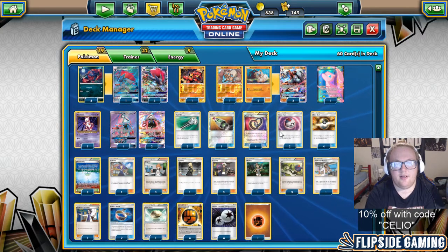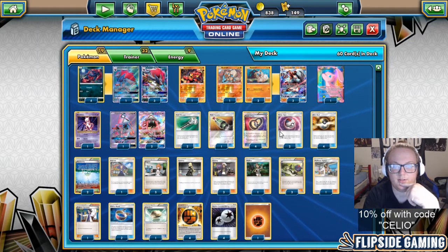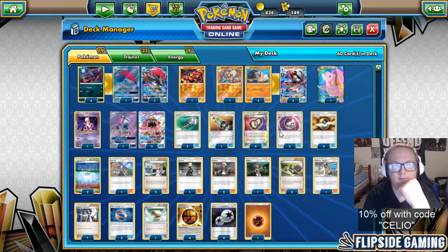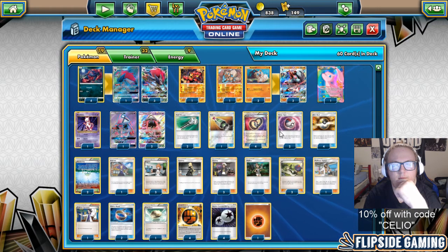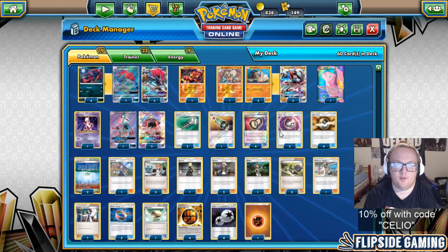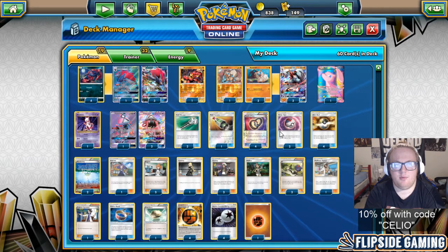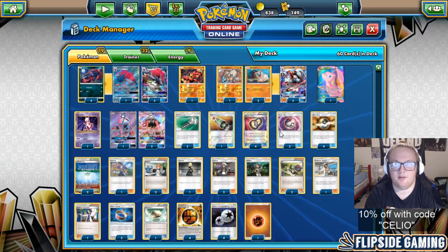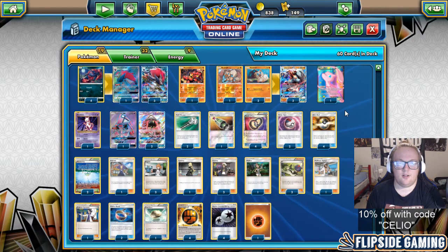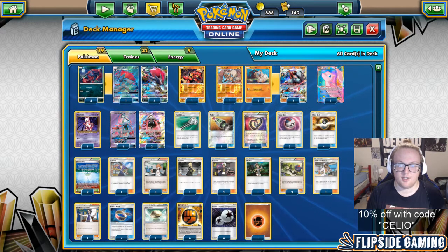Round 1, I played against Anthony Alvarez playing Buzzwole Lycanroc. I went 2nd and I did not get to Brigette, so I used Cynthia as my first-turn supporter. He got a fairly good lead — he took out 2 one-prize knockouts and went 4 to 6 in prizes. I knocked out his Buzzwole with my Baby Buzzwole with Strong Energy, Choice Band, and Kukui for 190. We went back and forth until he was at 1 prize and I was at 2. I played Cynthia and 2 Trades and needed to get a Multi-Switch off of it, but I missed the Multi-Switch, and he won on the following turn.